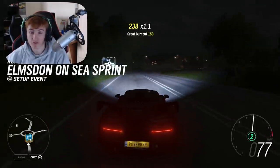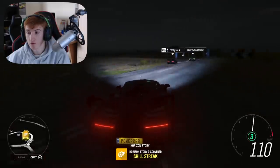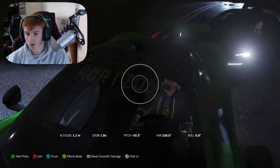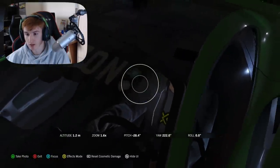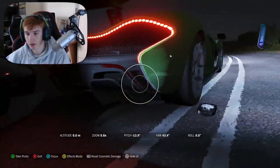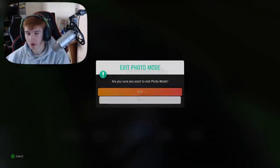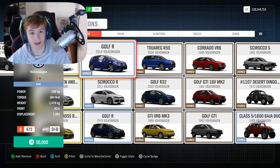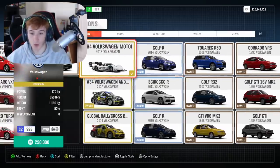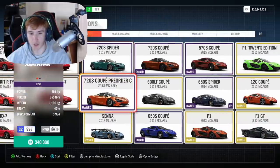There probably is a way to actually drive it, but seeing as the car's not supposed to be driven by anyone but Owen, I won't do that. If you leave the race and go into the overworld, there's a chance you can find the P1s there too. Look — there's one, and there's the number plate sticker on the front. If you go back to the Advanced Car Restrictions menu, you can actually see all the new cars being added this month.